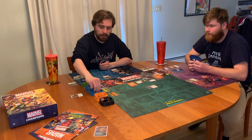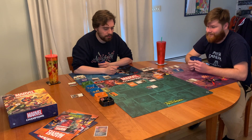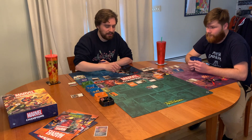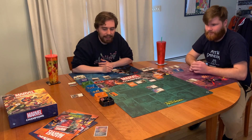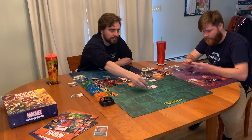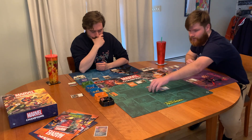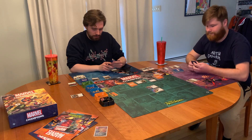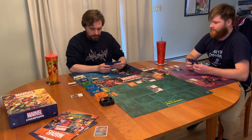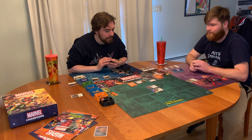The villain will get plus two threat for each player. After resolving step one of the villain phase, we reveal the top card of the side scheme deck. Censor the Past — which starts with six. When defeated, each player chooses up to three cards in the discard pile and shuffles it into their deck. Oh, that's really good. Red Skull will attack me, his base attack is two.